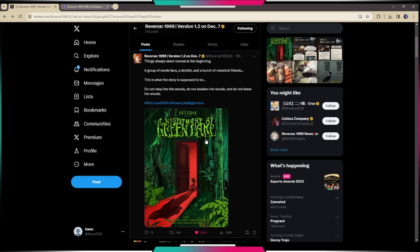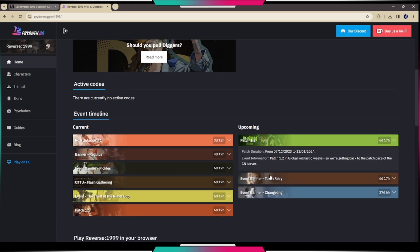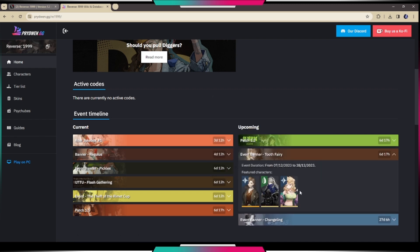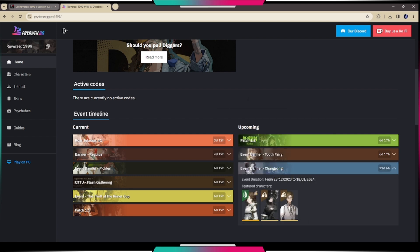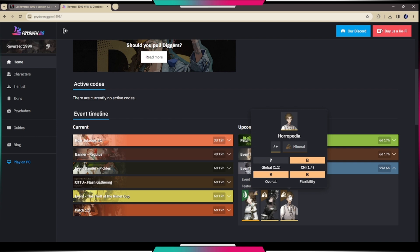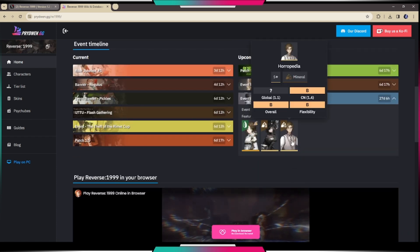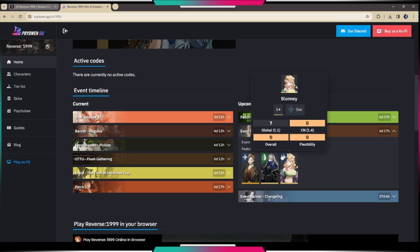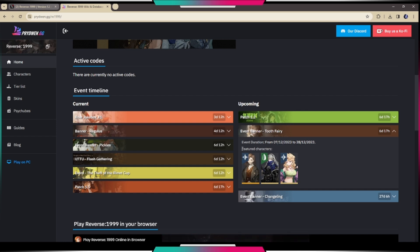Another thing to talk about is the characters coming in the 1.2 update — we're getting Tooth Fairy and Changling. For the 1.2 banners, the first character coming is Tooth Fairy in six days. Her banner includes Bkorn Bloom and Bloony, who's going to be the new five-star arcanus. For Changling's banner we have Changling, Necrologist, and a new five-star character. Tooth Fairy's banner is way better in terms of five-star characters.